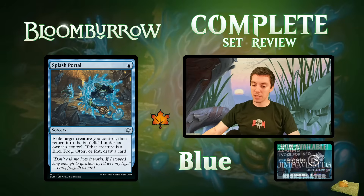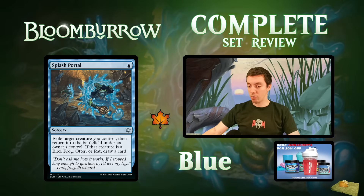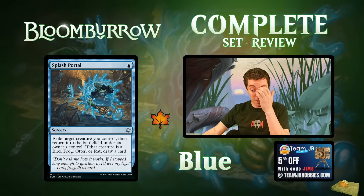Splash Portal: one-blue sorcery — exile a creature you control, then return it to the battlefield. If that creature is a bird, frog, otter, or rat, draw a card. If you're drawing a card this is great — reuse the ETB and draw a card for just two mana. Being a sorcery makes it a little clunky, but if your deck is full of the four creature types with ETB effects, this card seems excellent.